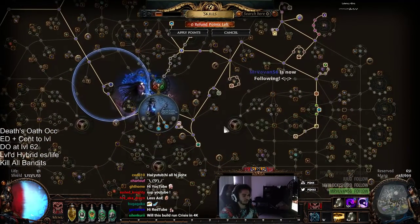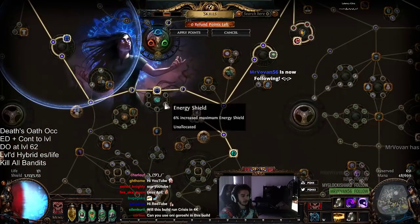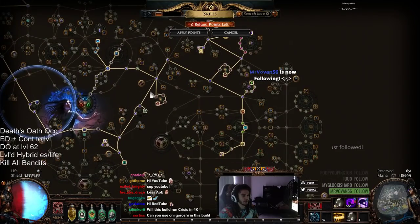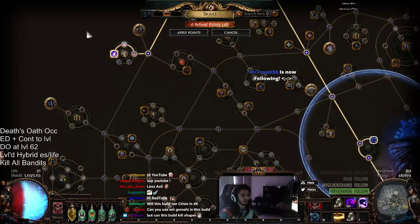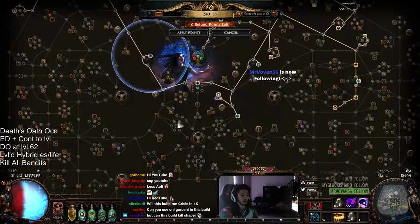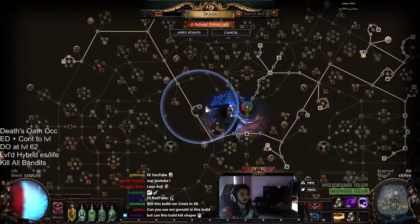This is the tree that we've got right now. Nothing really too crazy. We've got a lot of energy shield to fill in here. I've got to pick up Coordination for Blight. I have this whole cluster — these two — we're going to come down, grab ES. We've got a Jewel socket. We still need to grab Skill Effect Duration and Skittering Runes.